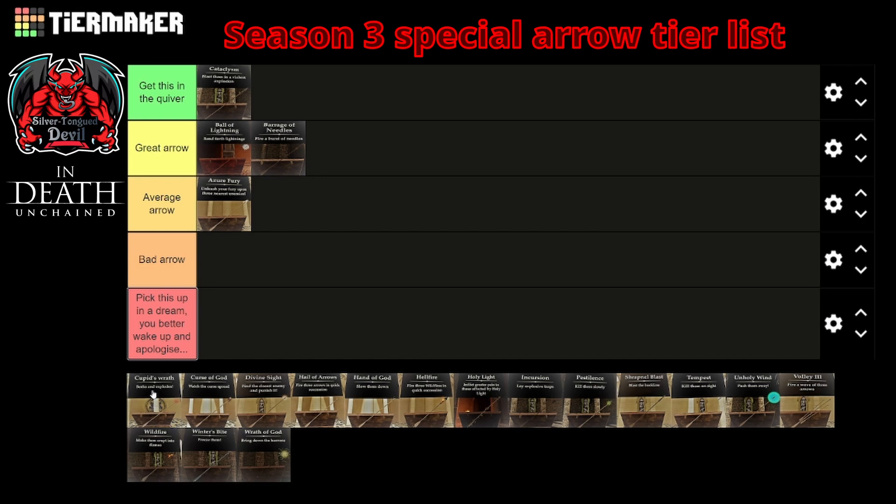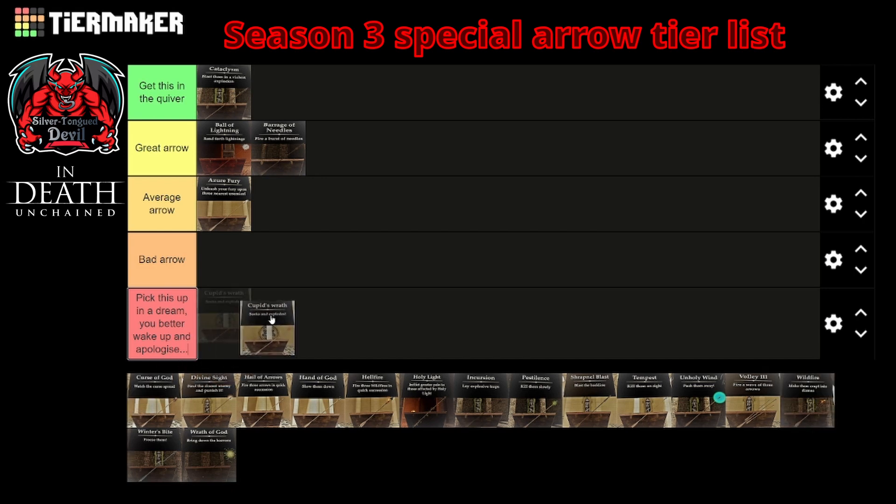Next up we have Cupid's Wrath. The homing effect on this one is good, the explosive damage and radius that it does is good. However, it will get outstripped at those higher cycles — it's just not doing the damage needed. We are going to slightly overlook that and this one just scrapes into being a great arrow. When you first get it, it actually seems quite powerful and does a lot of work for you. Whilst the training wheels are on, it's perfectly fine to use this arrow.